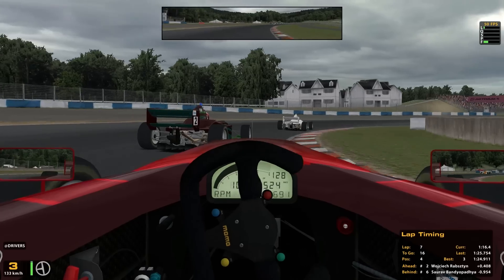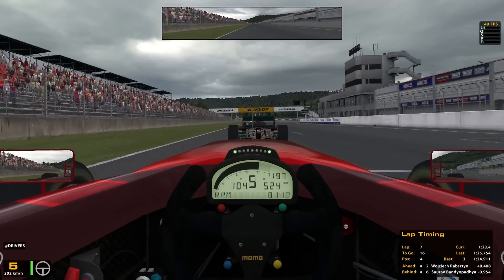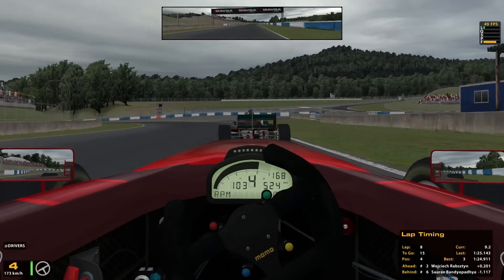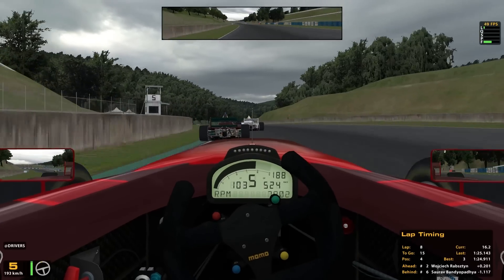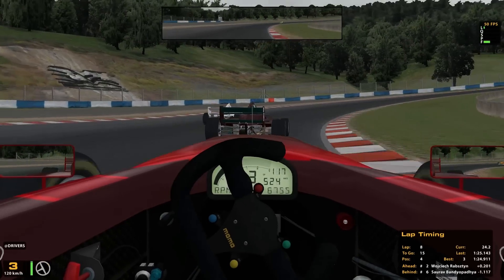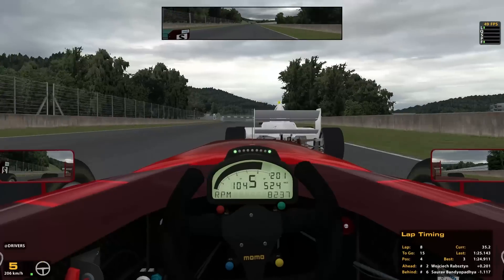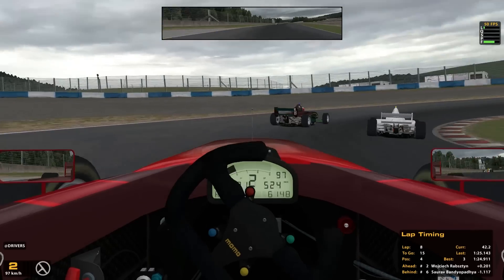Good job from both car number two and the white car. Just 15 laps to go, entering lap 8. There's still plenty of time to overtake these guys - don't do anything stupid, that's what I said to myself. My chance will come, especially if they keep battling and maybe make contact. I'm going a bit wide but back out of the throttle to avoid another off track, because too many off tracks and your safety rating will be screwed.